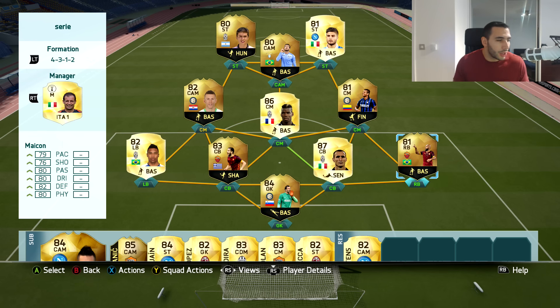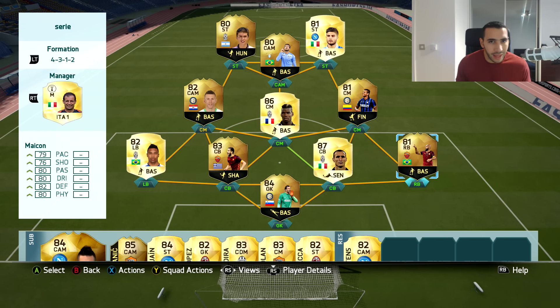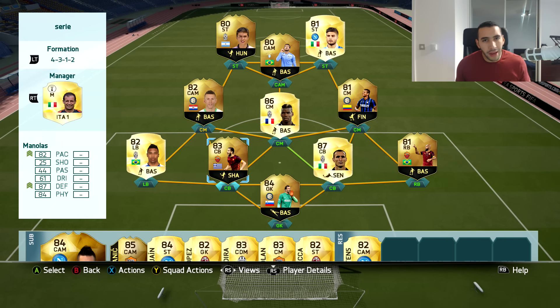When you compare the stats between Handanovic and Buffon, Buffon only has better positioning and kicking, so if that's not a big deal, Handanovic is basically ideal. Moving on to another new player I bought this week — Maicon is really looking good for right back. Pace isn't that big of a deal anymore, so 79 pace is really good, with 76 shooting, 80 passing, 80 dribbling, 82 defending, and 80 physical, making him one of the best right backs in the game.